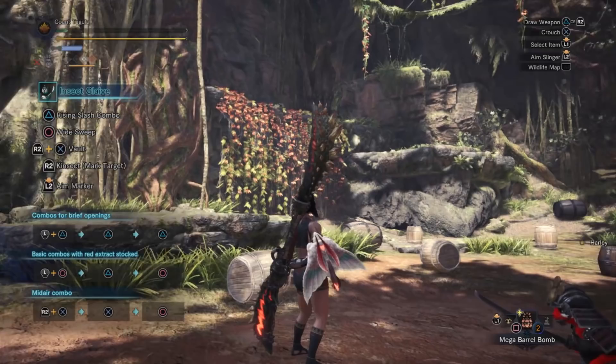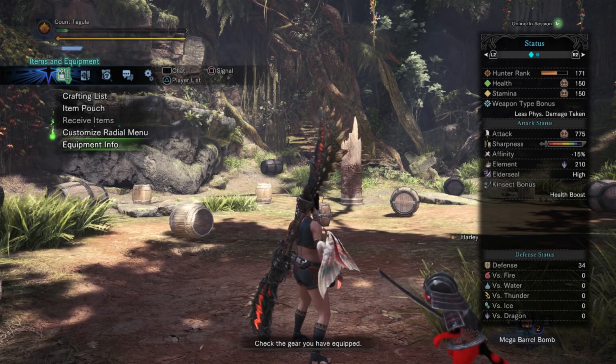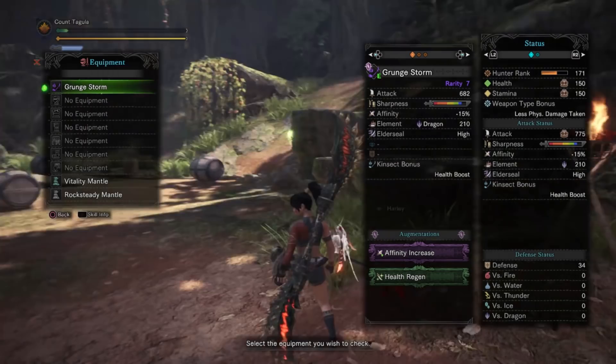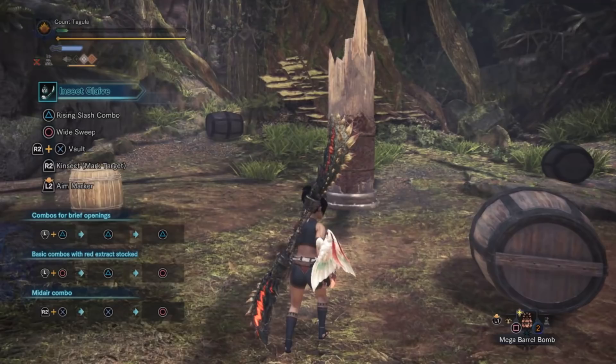So we're going to go ahead and do this in the same fashion we were showcasing health regen on the previous weapons, where we're going to be completely naked. We do have health regen on the Grunge Storm right now, and I do not have anything else equipped to boost this effect, so we'll see what it's like completely naked. Then we'll go ahead and get the full Kinsect boost and see just how good we can get this to be with the Insect Glaive. So we're just going to do some basic land combos.